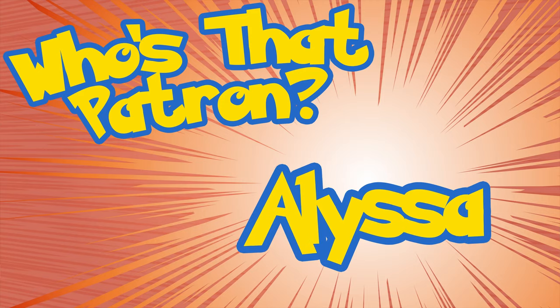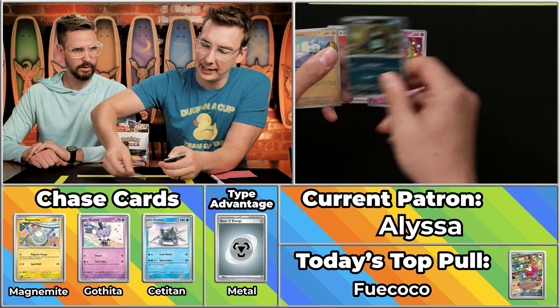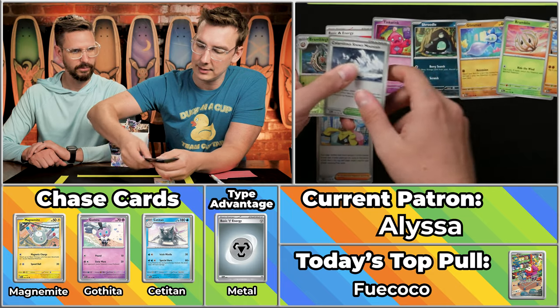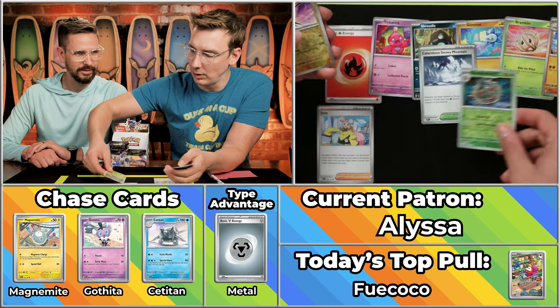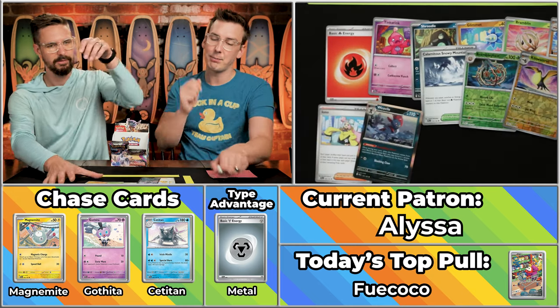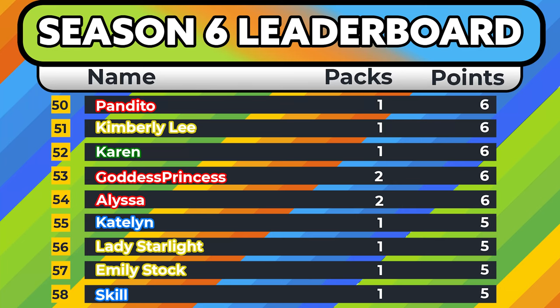Next up is Alyssa, who loves to cosplay, draw, and write stories. Fireball energy. Tinka-Tink, Shrudle, Glimit, Bramblinn, Iono will score — that's two right there. Knacklestack, Calamitous. A Bramblegast! The first time in two weeks we've gotten one. The Kilowattrel's right there, and the Weavile. Three-point pack. Alyssa also had three points last time, so a season total of six points.